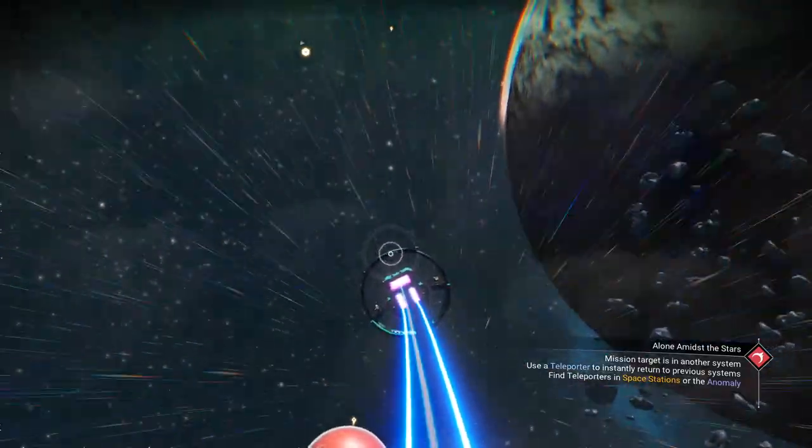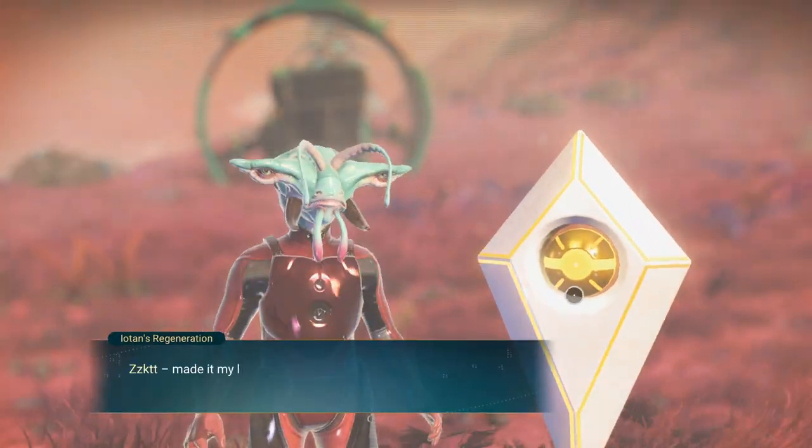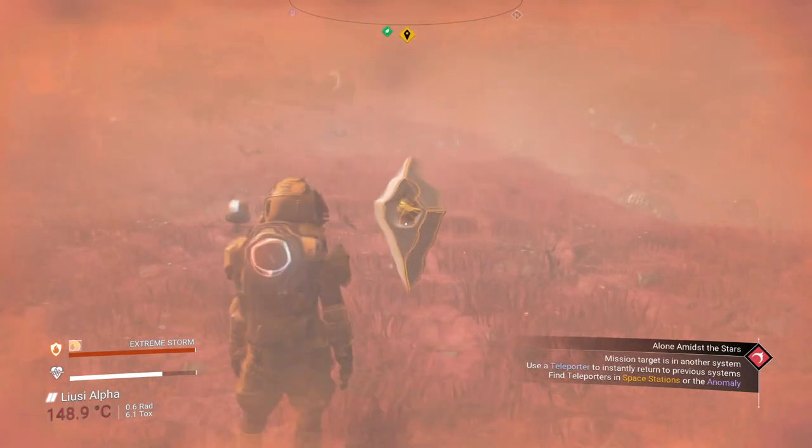The grave he gave us is on this planet, as you can see here. Let's go there. After you go to the glyph location, all you have to do is talk to it and we're going to get our first glyph. We're getting our first glyph here.